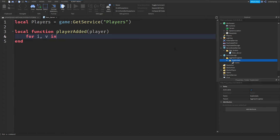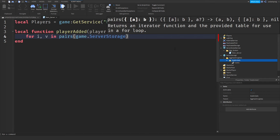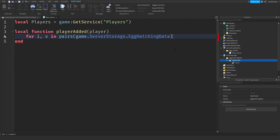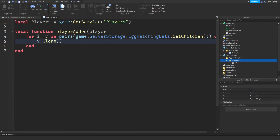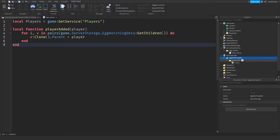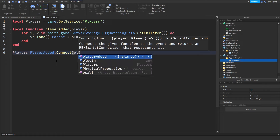We're going to use: for i, v in pairs(game.ServerStorage.EggHatchingData:GetChildren()) do — then v:Clone().Parent = player. What we're doing here is basically looping through this folder, cloning anything that's inside of it, and parenting it to the player. Now we're going to call this function — players.PlayerAdded:Connect(playerAdded).